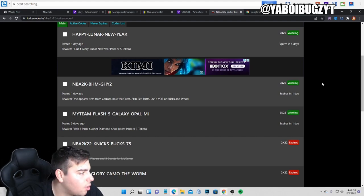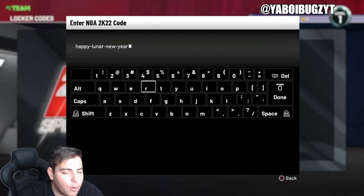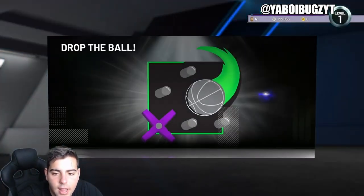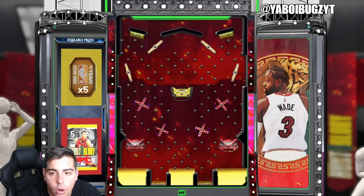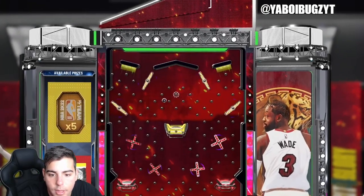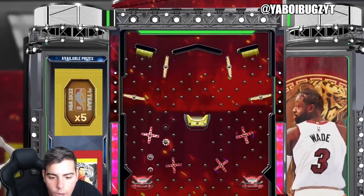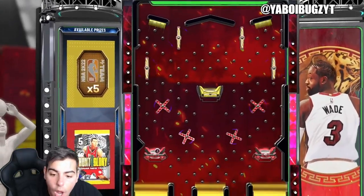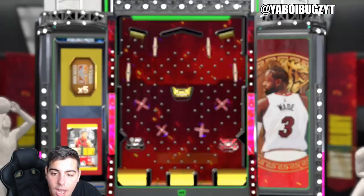We've only got three locker codes — 2K needs to keep putting more out. Let's type this one in and see what we get. We're looking for the yellow pack, hoping we can get it. Wait — wrong way — oh, we wanted the red... actually the pack IS yellow. We just got a free pack!